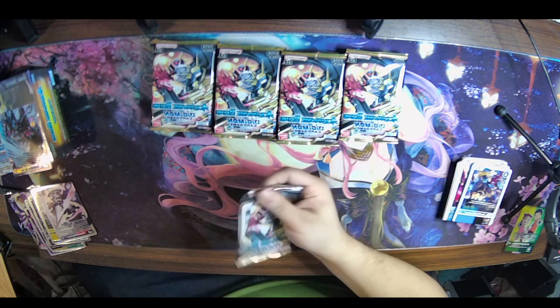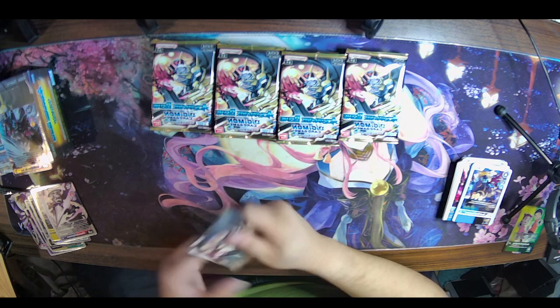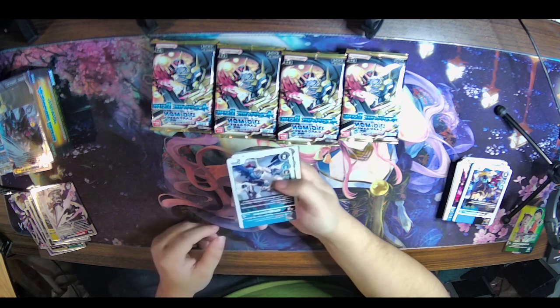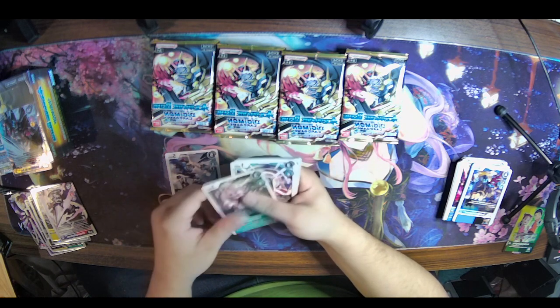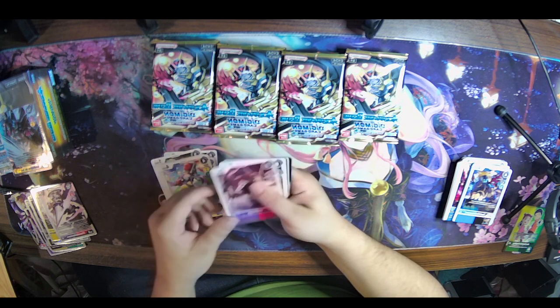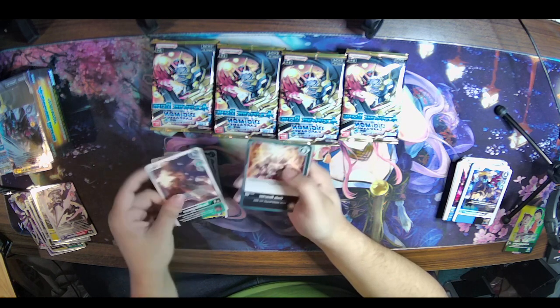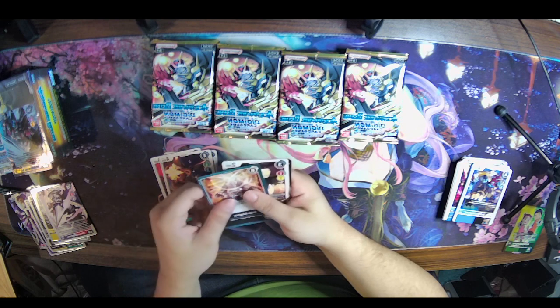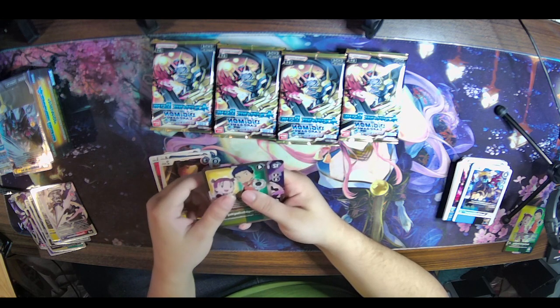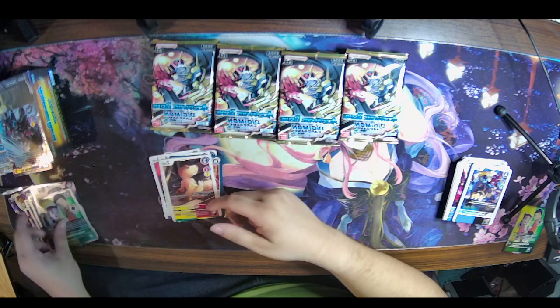All right, so we've gotten one secret so far. We are on MaleBergermon, Lopmon, Gaossmon, Garuamon, Terriormon, Gilmon, Antylamon — Black Gargomon, is that the first Black Gargomon we've gotten? — Gaia Reactor, Agumon — first rare is Penry and our second is another Chaos Gallantmon.